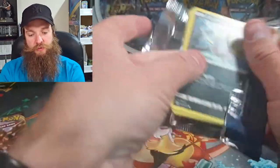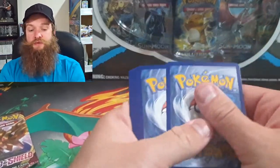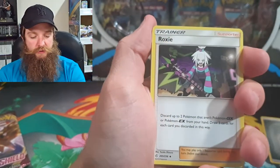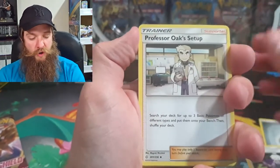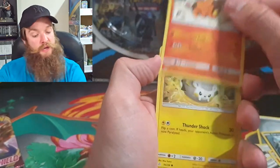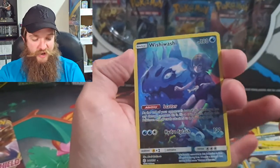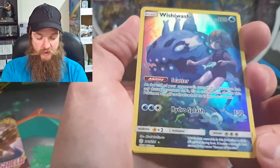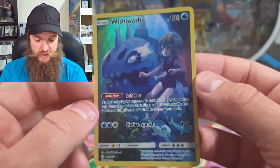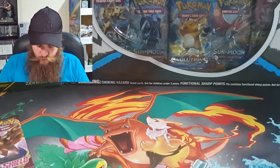Lots of Cosmic Eclipse still to do, and we've got a Karana code card. I do give code cards away in every single video. I've got a Polteageist V and a Cophrigus V box coming. Togademaru, Onix, Wailmer, Whimsicott — yeah, nice, definitely don't have that one. That is a nice card — Whimsicott and a Weezing. I'm happy with this one. Whimsicott — that's the best pull so far.